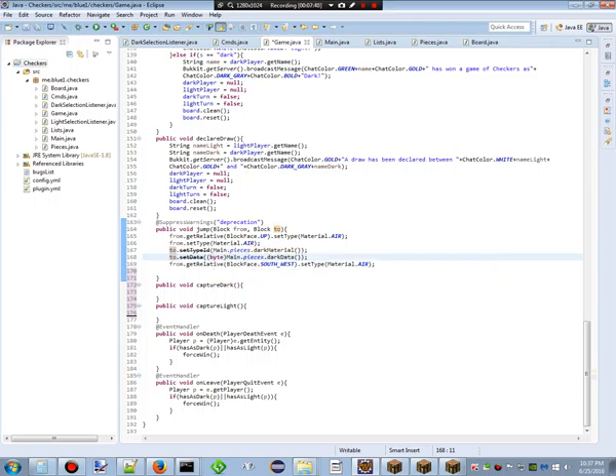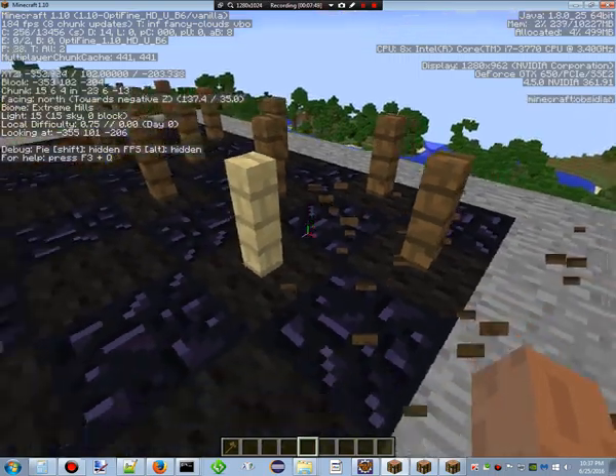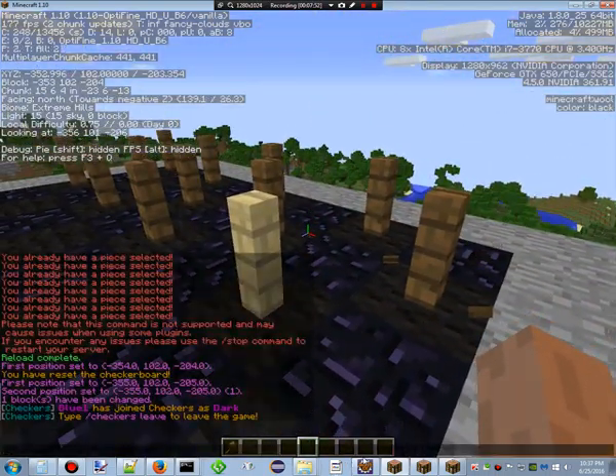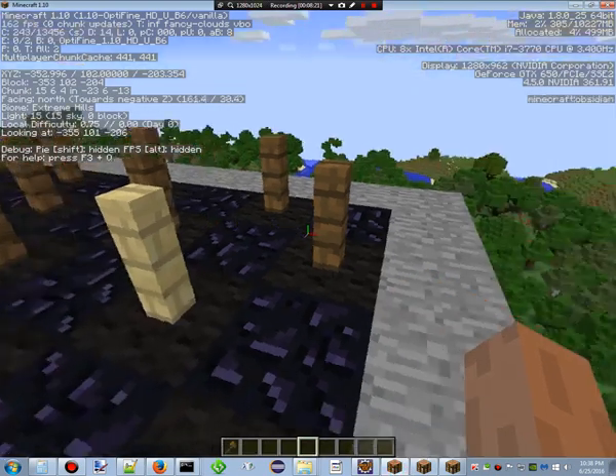So: unselected, selected, unselected — this is 'to', this is 'from', this is 'to'. When you jump, 'from.getRelative(BlockFace.UP)' sets type to air, and 'from' itself is set to air — so this block right here is set to air as soon as you make the jump. The mushroom marker on top of it gets removed first. Then 'to' is set to the dark material and dark data — so if you have, for instance, a wither skeleton skull as the dark piece, it'll work for that. Then 'from.getRelative(BlockFace.SOUTHWEST)' sets type to air.